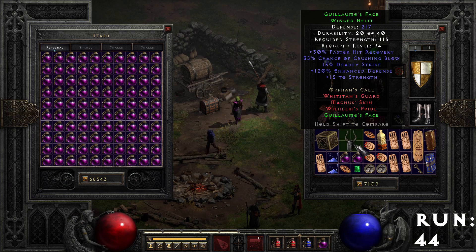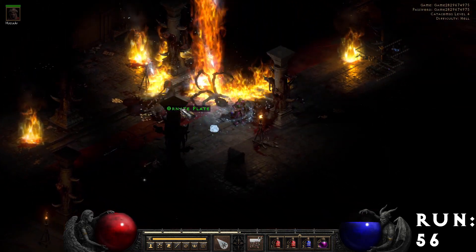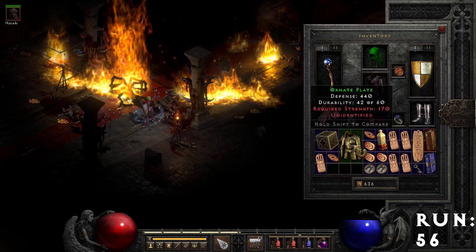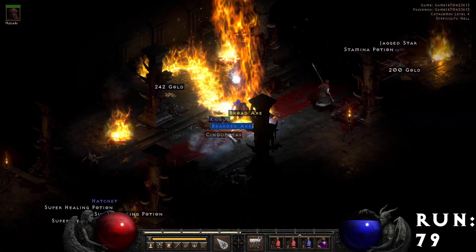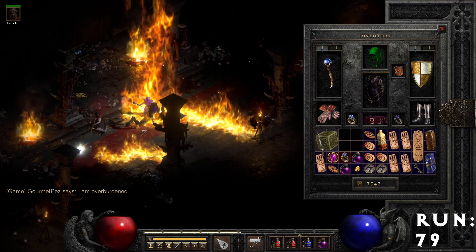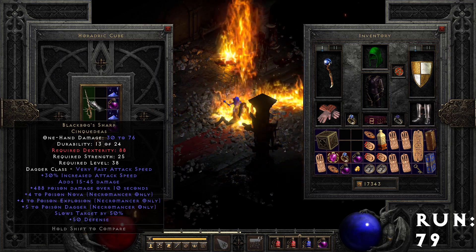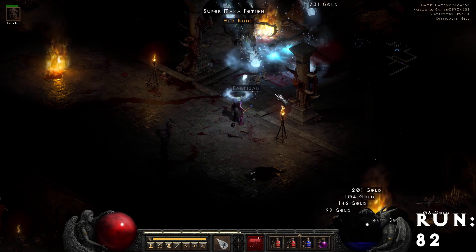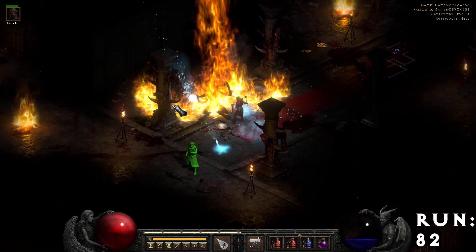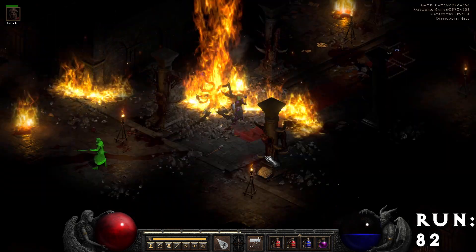Run 43 I forgot to record, but I found a G-Face — another one good for smiters, so happy to have another one of those, actually my third one now. Run 56, we found a green ornate plate which is Griswold's Heart — not the best, but one I didn't have, early leveling kind of suit. Found this interesting piece — I don't even want to begin to pronounce that name, but Black Bog's Sharp — cool for Poison Necros, which I haven't built before, but maybe I will now, they seem fun. And a Carrion Wind, which I didn't have. Run 82, we find some gauntlets which end up being the Frostburn — also not the best, but good to have a pair floating around.